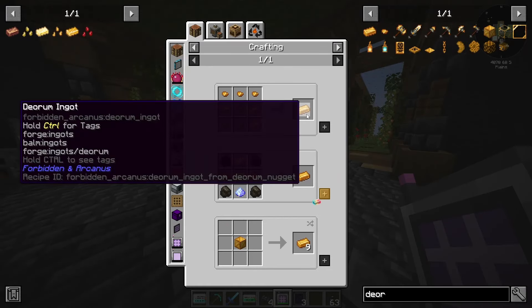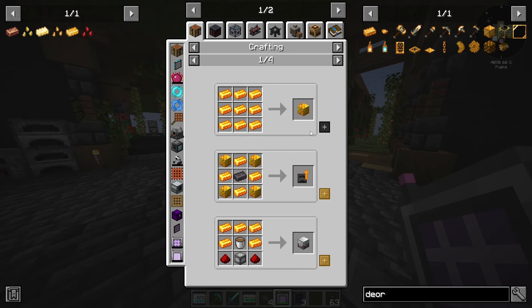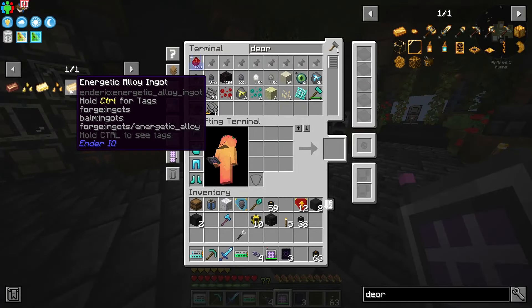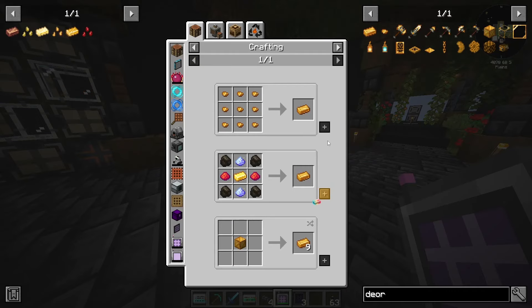One piece of each of these ingots is going to get us three all the modium ingots. Nine of these makes a block and then four blocks makes seeds. So that's three of each to make a block - three, six, nine, twelve - we need 12 of each ingot to make all the modium seeds.